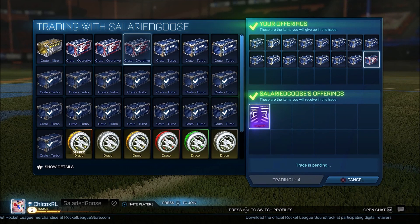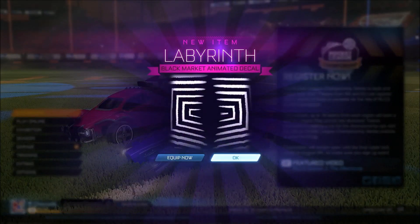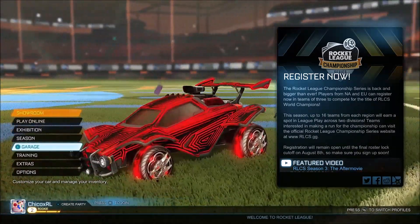For 15 turbo crates and an overdrive I'm getting a labyrinth, which is probably the best deal I've gotten so far today. Thank you for that. This is going to be the end of Nothing to Draco Set episode 11.